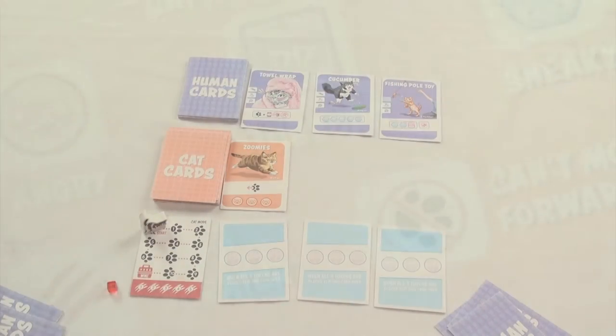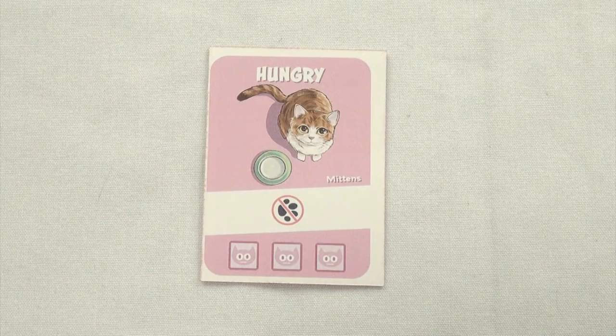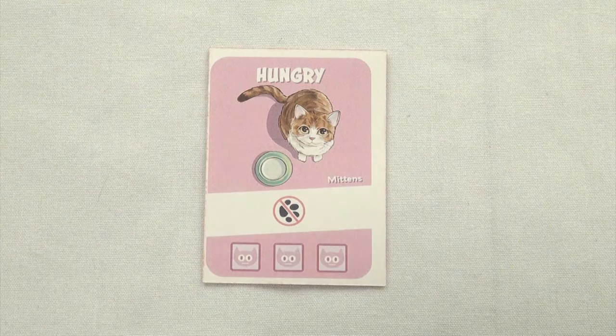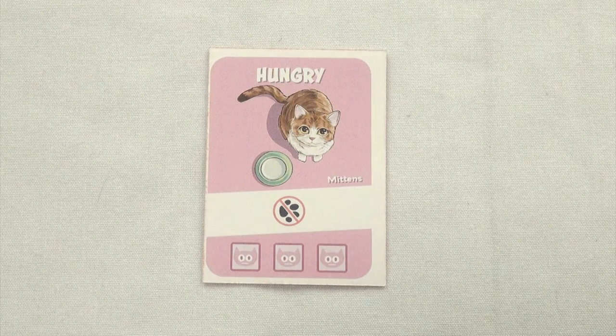Before we go on, you've probably noticed a bunch of symbols on these cards and might be getting a little intimidated. I won't cover all of them in this tutorial, but just to give you an idea of what they mean, let's look at a cat card. This one says 'hungry,' and as long as this card is out, your cat — according to this icon — cannot move forward along the track to the carrier.